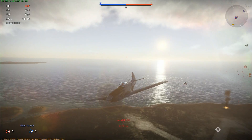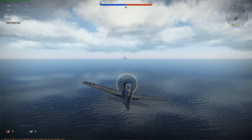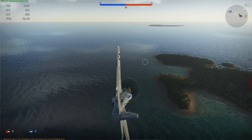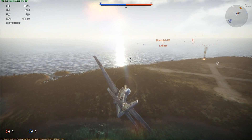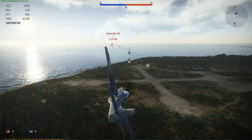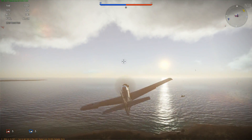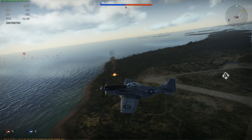Both fleets launch a number of landing craft, and they will attempt to get to the beaches, where they will launch off tanks. The AI-controlled ground vehicles are the ones that capture the airfield. You want to protect your landing craft while at the same time shooting down the enemy's landing craft, because they're much easier to kill than the light-medium tanks that would come about.